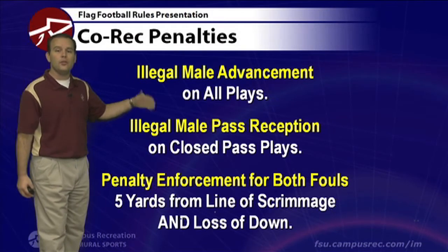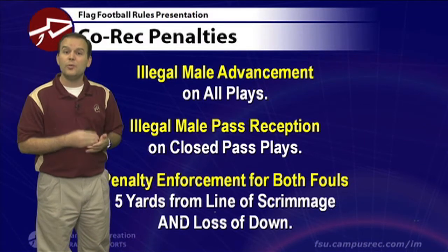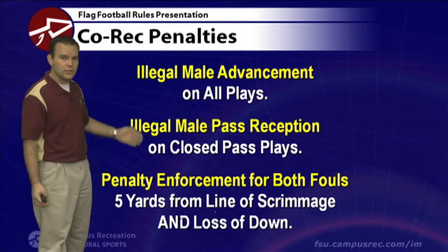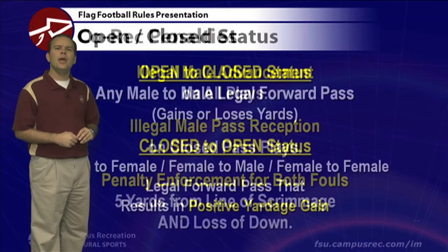The penalty enforcement for both fouls is five yards from the line of scrimmage and loss of down. So if it was a first down play and you committed one of these fouls, we would mark off five yards from the original line of scrimmage and call a loss of down — the next down will be second. On most penalties you get a chance to repeat the down, but in co-rec it's loss of down and we move to the next down. It's a tough penalty, so make sure you're taking these out of your playbook.